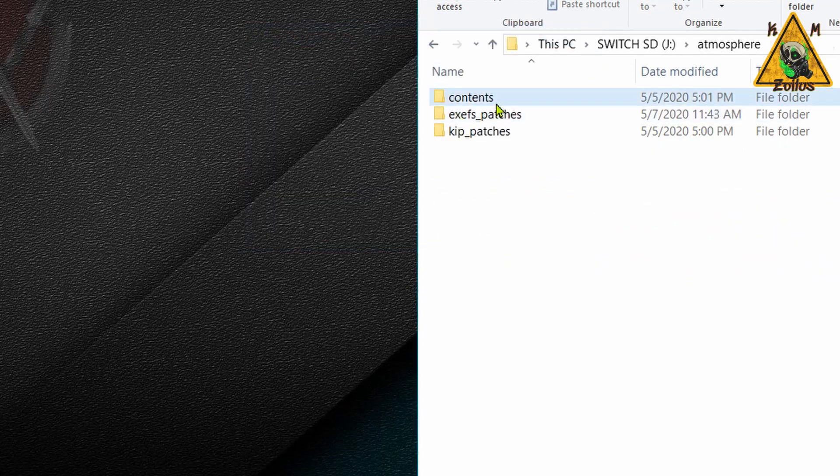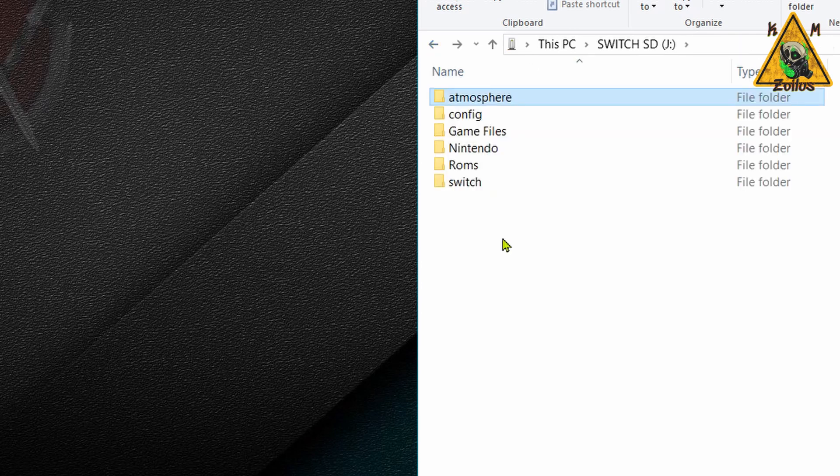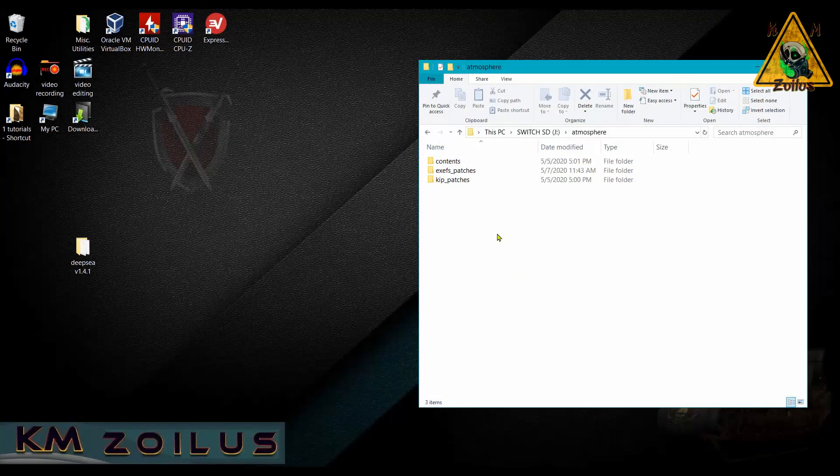What we're left with is this. Make absolutely sure you have your contents folder. You may or may not have these other items here — don't worry about it, because if you got the patched version of Deep Sea it will put those sig patches back. The updated version of Deep Sea will also put its own version of those deleted files back in here as well. Just to be clear, these two folders are your sig patches: the xfs patches and the kip patches. If you have them, just leave them there. If anything needs to be replaced or overwritten it will get done.